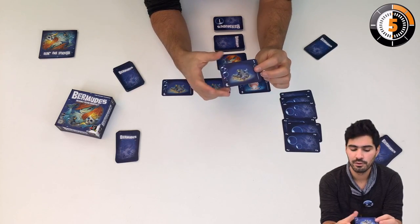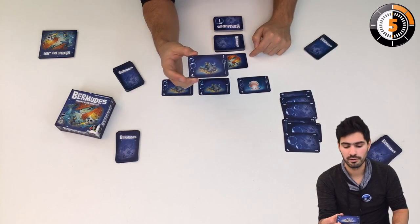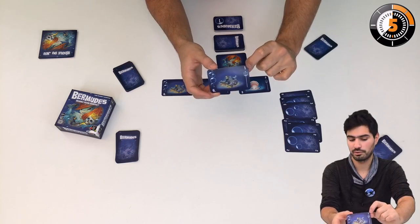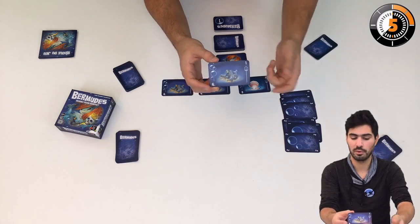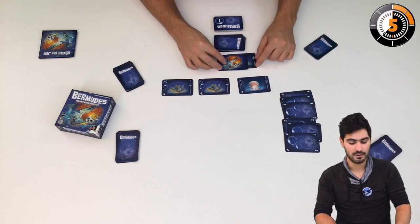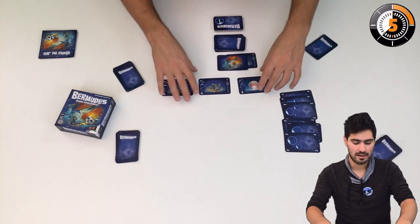When you score a card successfully, you flip it and get one victory point for the players. If you don't score it, you put it underneath the siren's card and she gets a certain number of points — ranging from one to three — for every treasure.